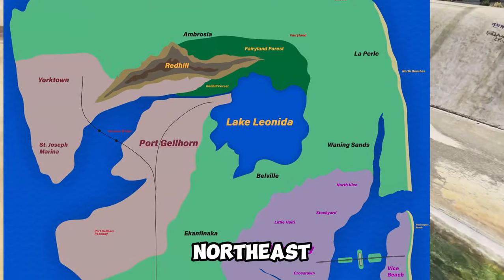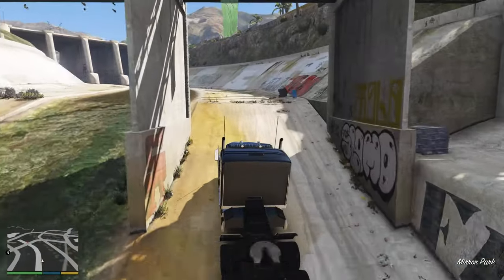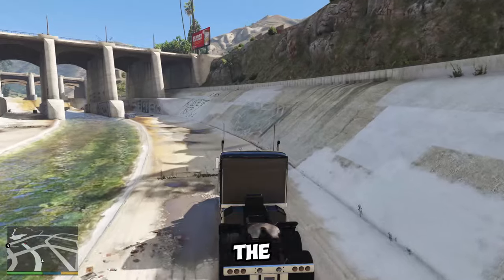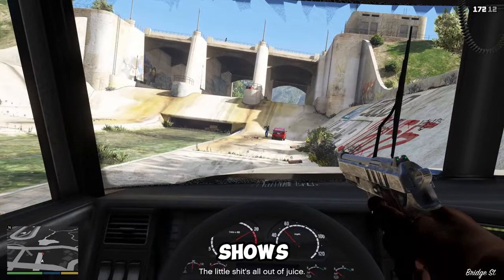The third city's name is unknown, but it is located in the northeast of the map and is based on Orlando, a city in central Florida known for its theme parks, attractions, and entertainment. The third city will have a large amusement park based on Walt Disney World, the most visited resort in the world. The amusement park will have four themed areas, each with its own rides, shows, and characters.